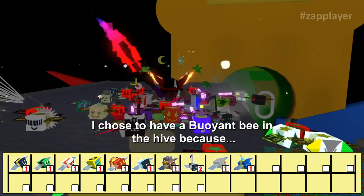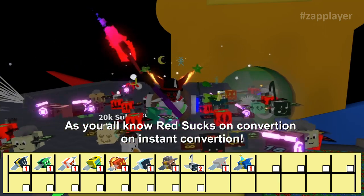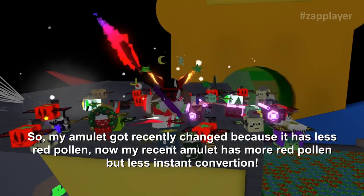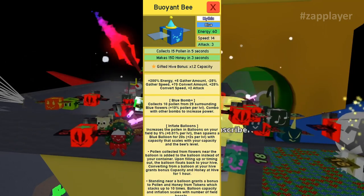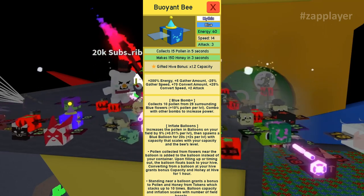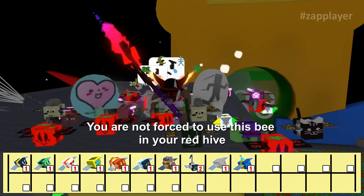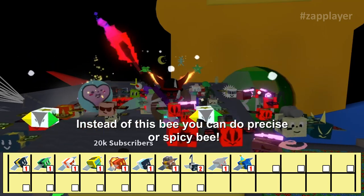Here we have some considerations. I chose to have a buoyant bee in the hive because red hives struggle on instant conversion. My amulet recently changed and now has more red pollen but less instant conversion. So I added a buoyant bee because it gives balance — it increases capacity and as a gifted gives a bonus 1.2 times capacity. You're not forced to use this bee; instead you can use a precise or spicy bee.